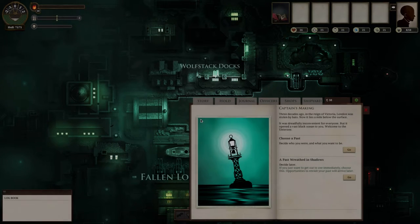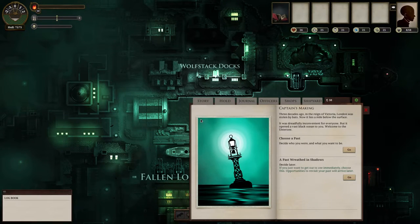This is Sunless Sea. At the beginning of the game, you start off at a place called Fallen London. If you're a fan of HP Lovecraft, you'll immediately start to notice that this game gets its inspiration from Lovecraftian horrors, with a very hard emphasis on terror and insanity and themes like that — which is pretty much all Lovecraft writes about.